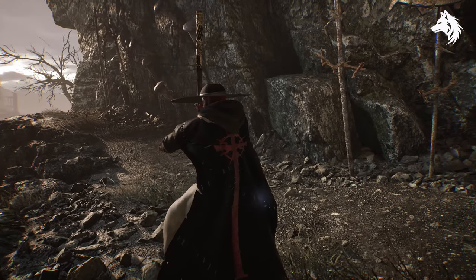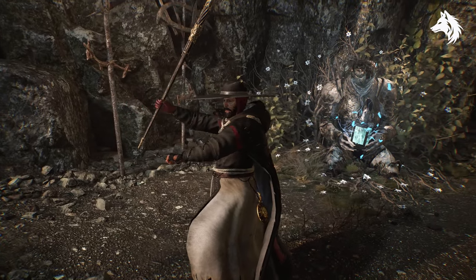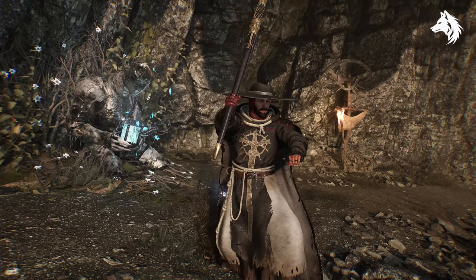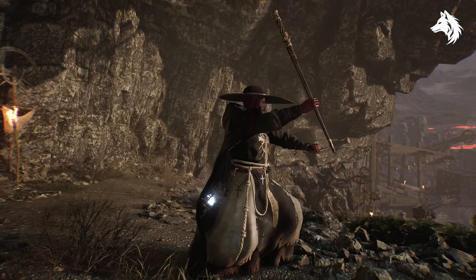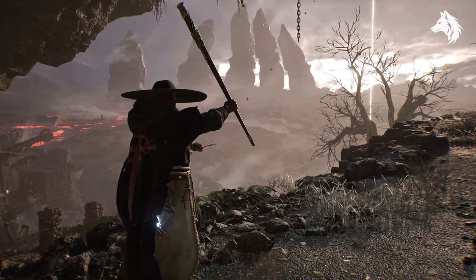Hello guys, Luna here back with another Lords of the Fallen quest guide. In this one we are going over the entire Exactor Dunmire quest. He is the first NPC you speak with in the Sanctuary and his quest is a long and confusing one, but the good news is I don't think this one is missable. As you can also see, you get this armor set as a reward for completing the quest along with the achievement or trophy.